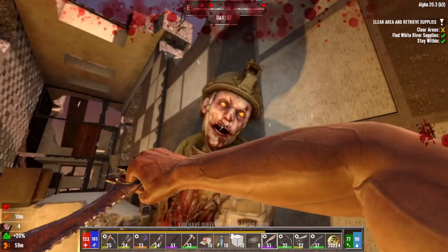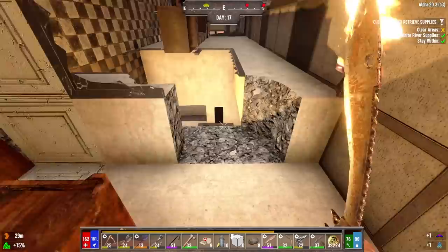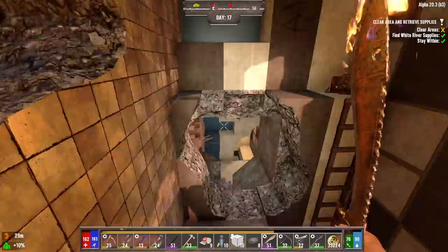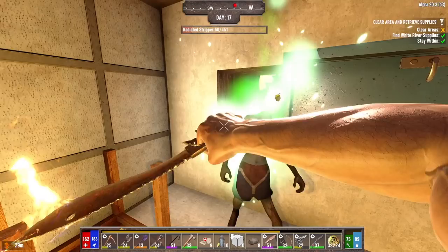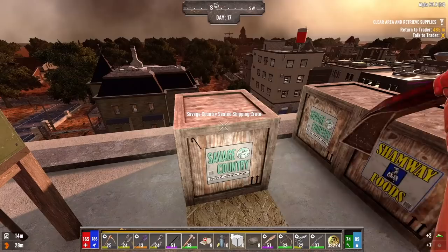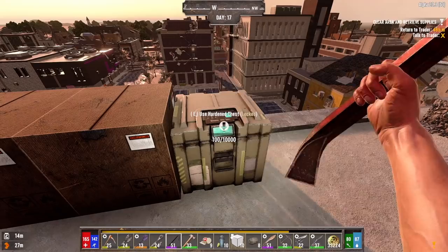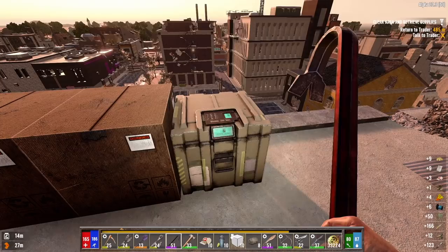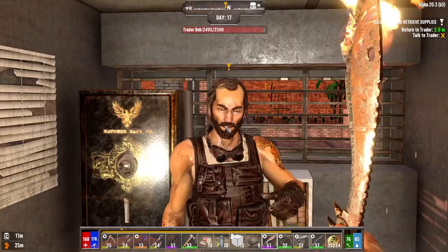Let's grab this loot bag. I have no idea what that is - I'll worry about it later. A loot bag fell down there. Let's not go down yet - we gotta go back up. I want to get the main stash. Gotta grab that, kill the rest of these zombies, and we can get the hell out of here. You better have some reward for me, Rick, after that bullshit.